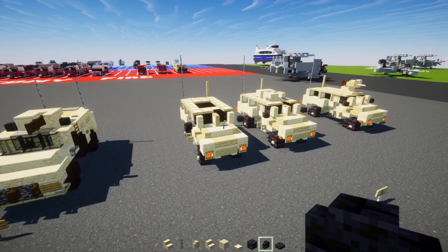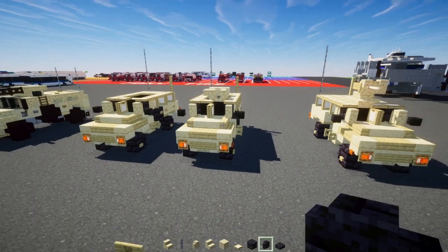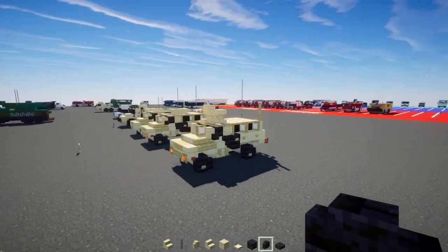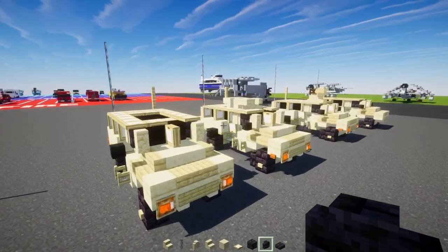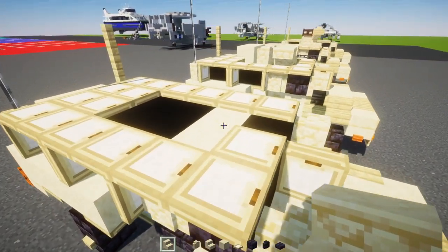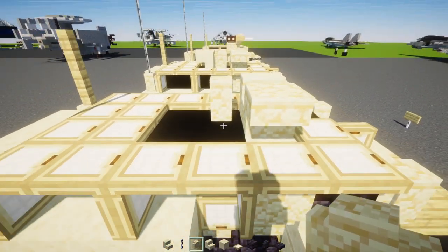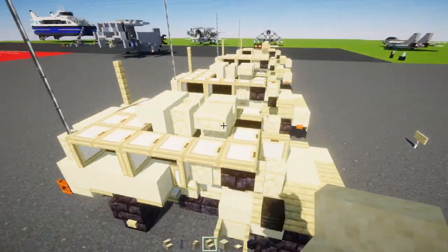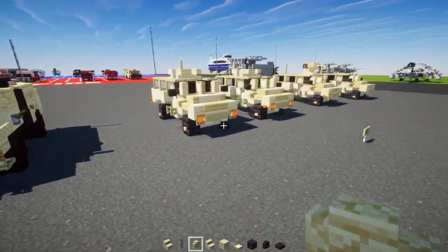Here's where the tutorial splits — you can make it with the regular M2 Browning machine gun or with the CROWS remote control gun turret. For the regular gun turret: add sandstone stairs upside down, two blocks wide of sandstone walls, upside down smooth sandstone stairs, and a chain at the front. That's it for the M2 Browning version.